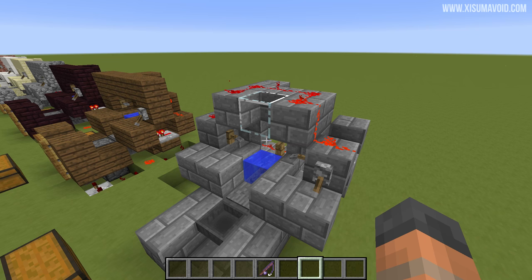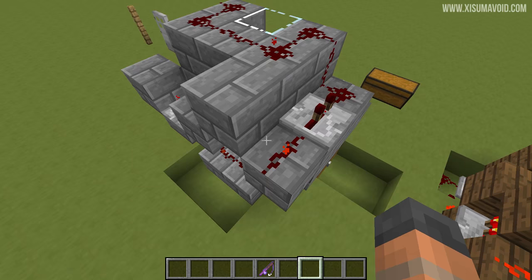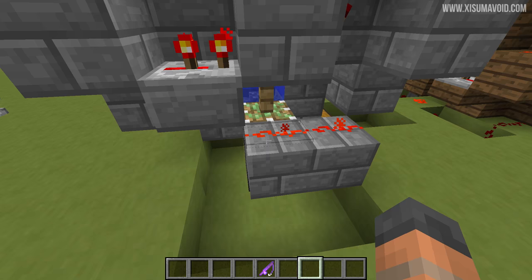The redstone is actually really simple to understand because there is not a lot going on here. This is just a clock — the signal travels around through the repeaters, gets inverted at this torch, and then goes back round to the beginning again. The most important part of this circuit is this bit right here, because the repeater and the torch both power the redstone down here which controls the piston.